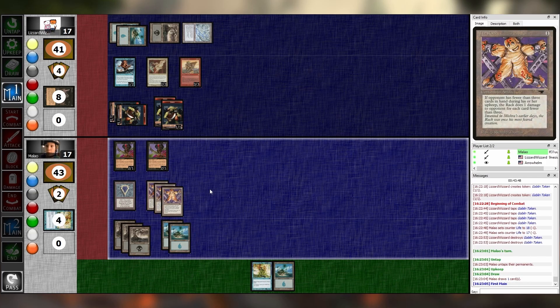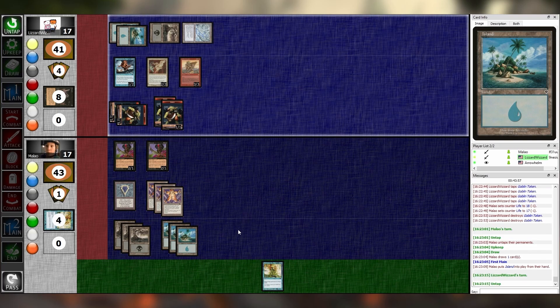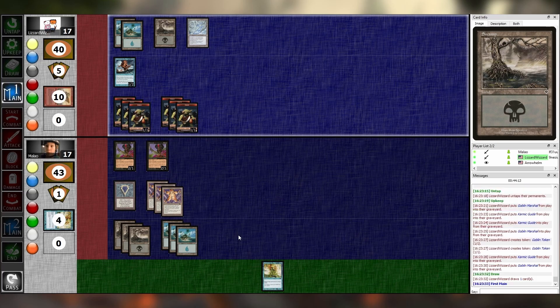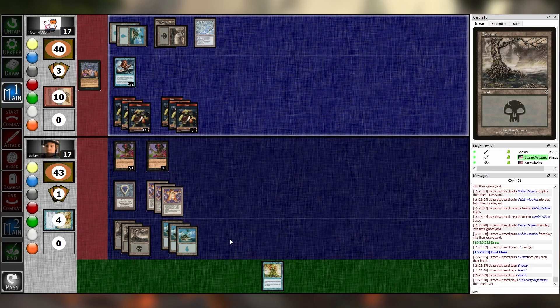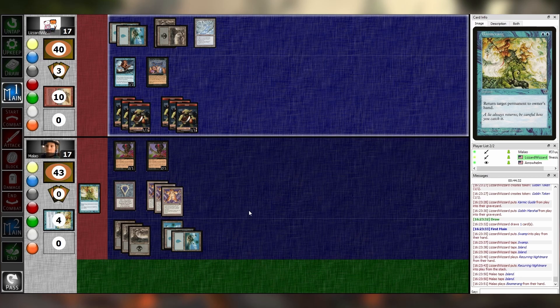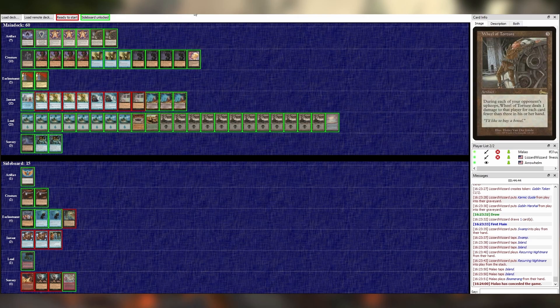That's not swell. I will play an island and pass. Untap. On my upkeep, I don't pay any costs — I get two more goblins. I'll draw my card for turn. I'm going to play a Swamp and try to cast Recurring Nightmare. It has to resolve in order for this to happen. Do I have an opportunity to Boomerang it before your priority allows you to do the thing? I do not think so — I get priority the second it enters the battlefield. I win!